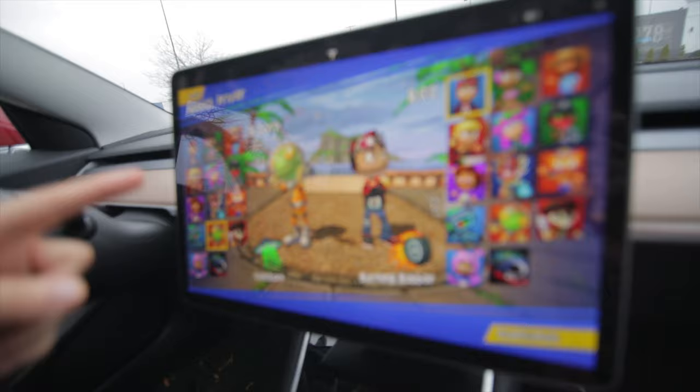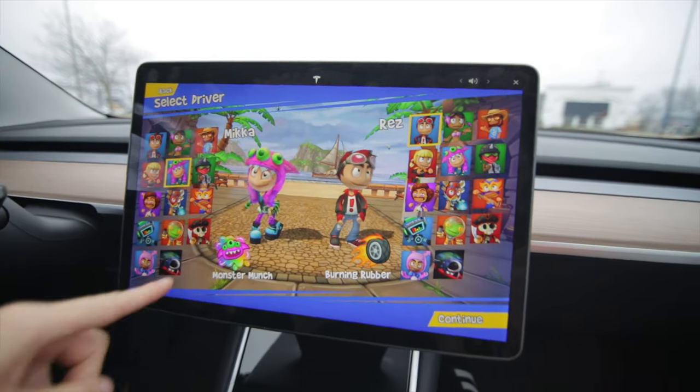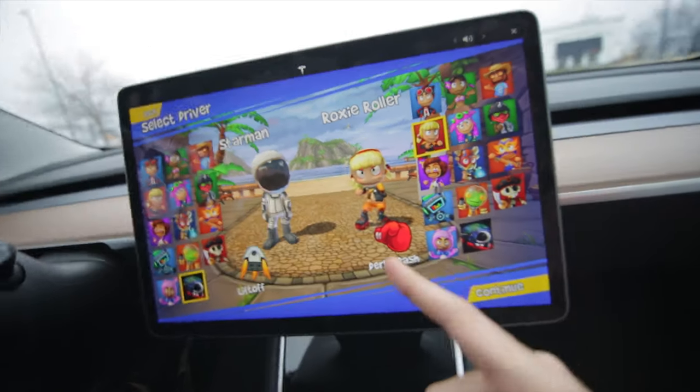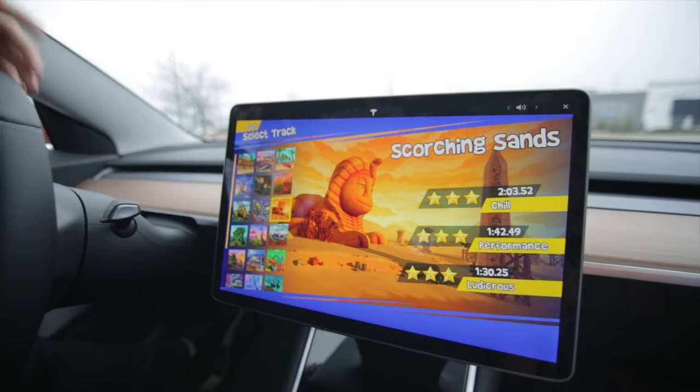Now we've got to show them the two-player mode. All right, let's do it — pick your character. I'll go with the spaceman, you go with the girl — she's got roller skates on, that's pretty cool. All right, continue — you pick your course.